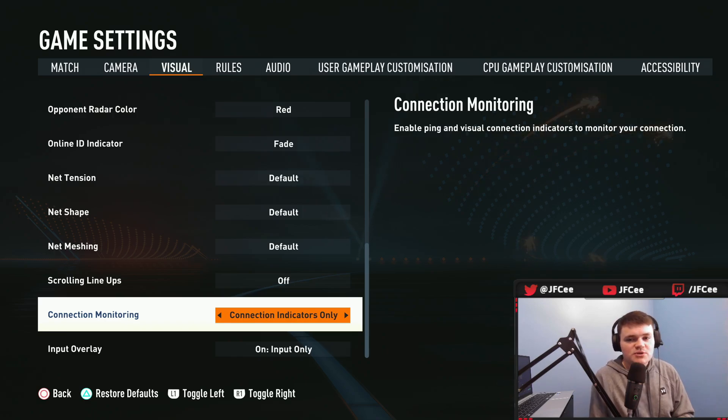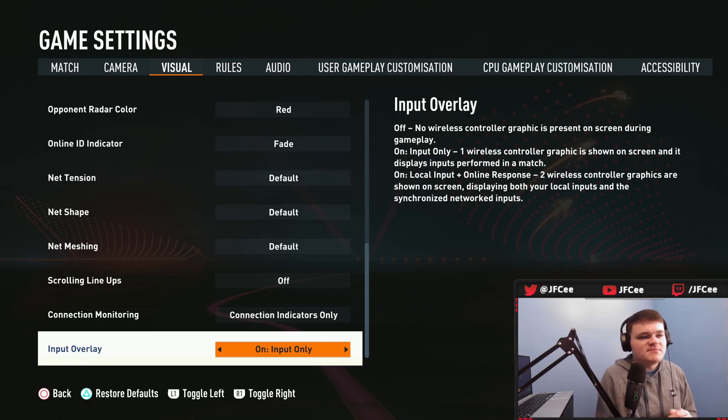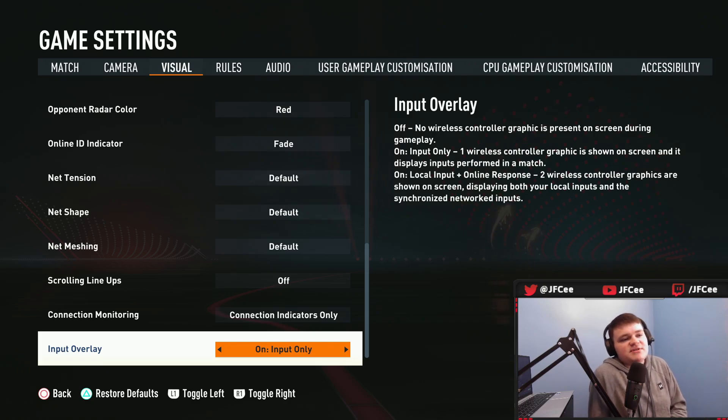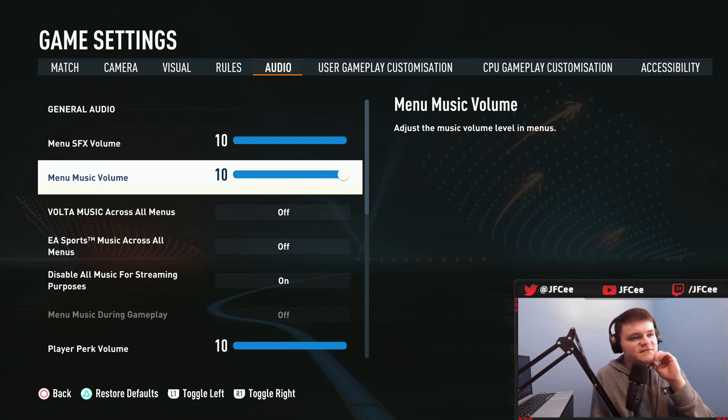Connection monitoring: if you want to see your ping you can have this on, otherwise just use connection indicators only, which shows three indicators at the top of your screen that tell you when you have bad connection, ping drops, or latency issues. Input overlay basically puts a controller on the top right of your screen — unless you make content, I'd just have this off, but if you want to watch your games back to see what you were pressing, you can keep it on.